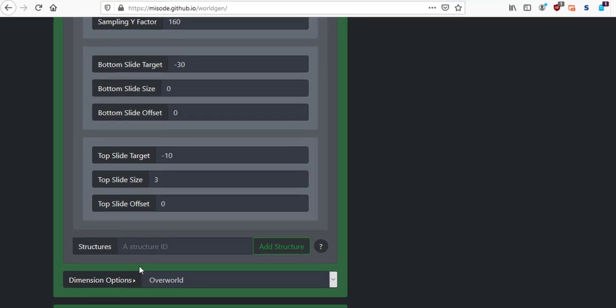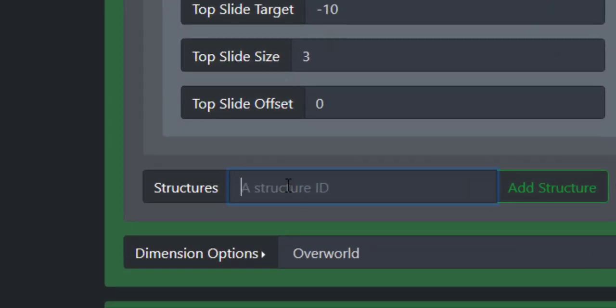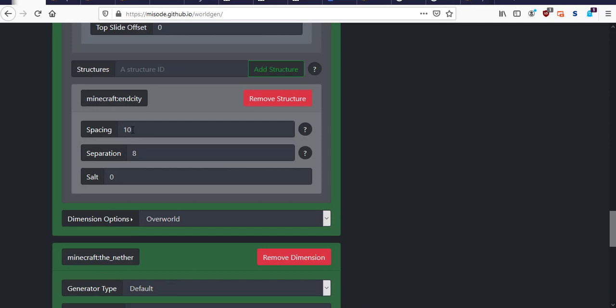We can leave all of this the same, open the noise options, and again leave all of that the same. The next thing we have to do is add the end city structure — that's Minecraft end city. For this we're going to change the spacing to 2 and the separation to 1. In my previous videos I said the salt number had something to do with how many it brings in, but apparently it's not — it helps with randomization, so I just type in a random bunch of numbers.